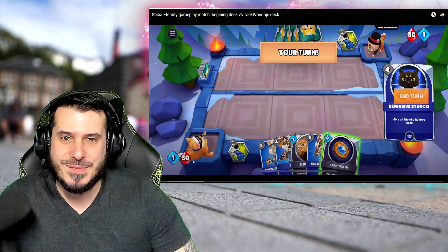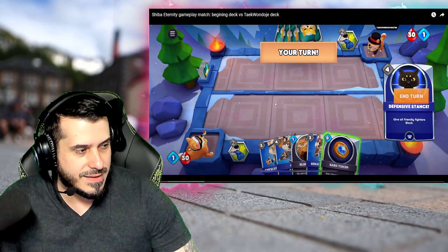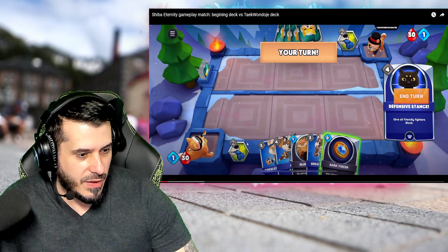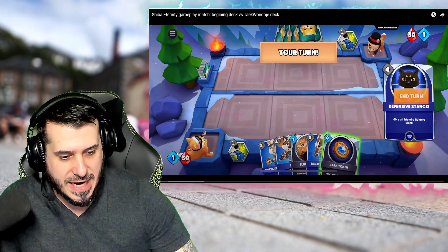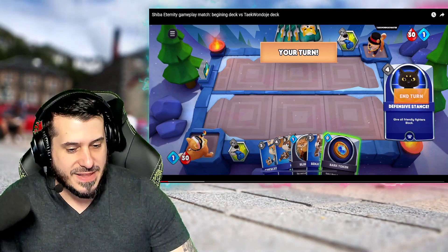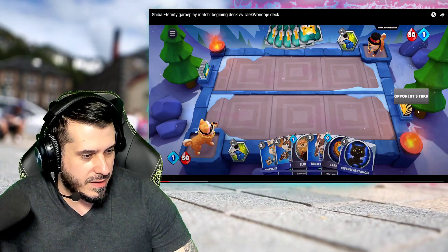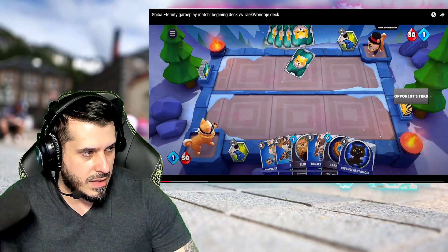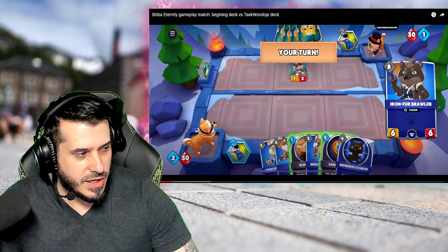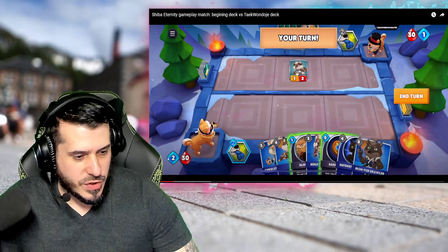You know what this reminds me of? That one game from League of Legends — at least the board looks like that game. Where you have your health and then your mana, and these mana points fill up. Depending on how many mana points you have, you can summon these cards. You can pick up a card. Each turn you get a card, and of course your little mana pool fills up.